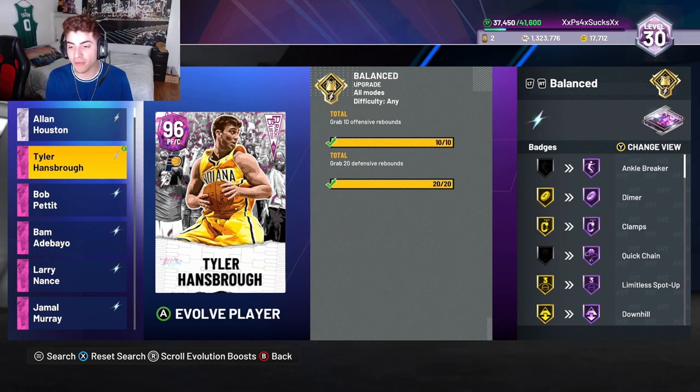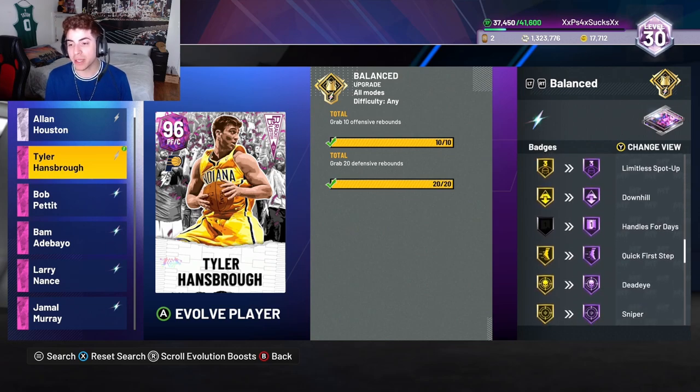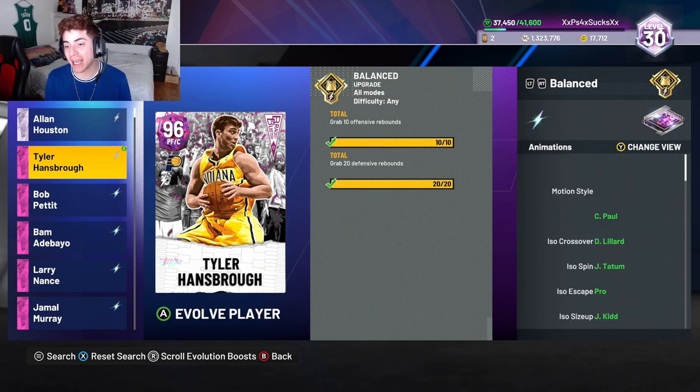His attributes all got upgraded and he also got new badges. He got Hall of Fame ankle breaker — his Clamps went to Hall of Fame, Quick Chain went to Hall of Fame which he didn't have before. Limitless Spot Up went to Hall of Fame, Downhill went to Hall of Fame, Handles for Days went to Hall of Fame which he didn't have either.